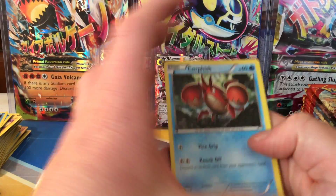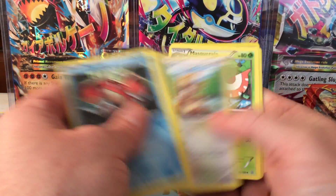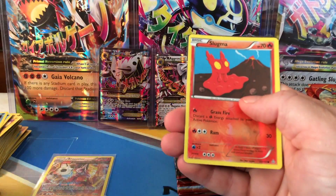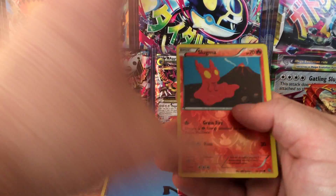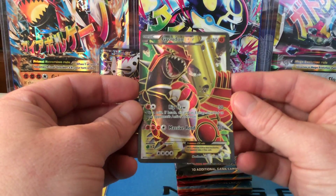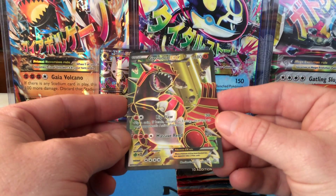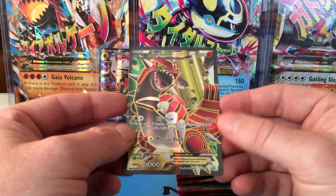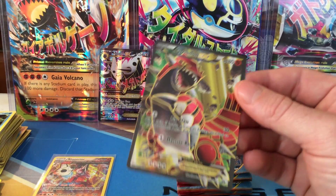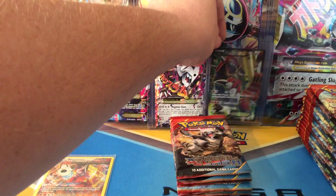I may have just felt something. Corphish, Weedle — just a little bit of reverse hollow Slugma common. And our third ultra rare of this box: a Groudon EX Full Art! That is my second full art of the box — wow. Another beautiful, beautiful card. Put that in a hard sleeve, I'll set him right back here.